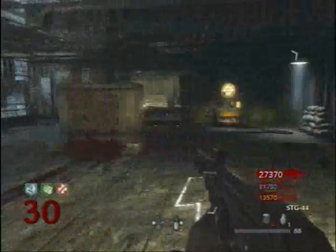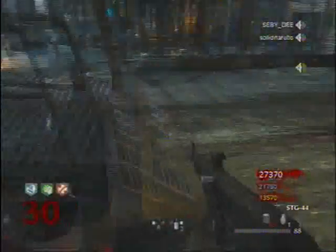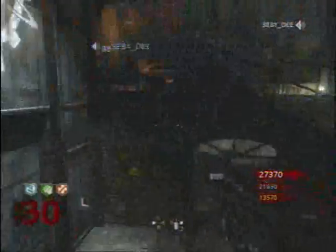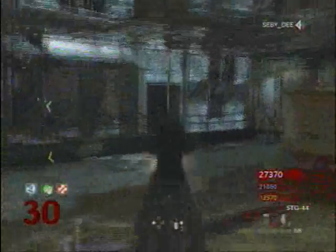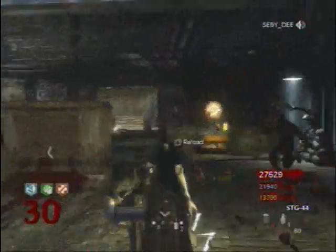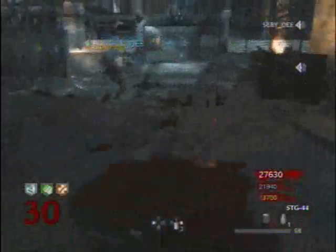It will disable electrical equipment such as dot sights and other certain equipment. It will make the enemy screen a little bit blurry, just like in Modern Warfare 2. It will disable dot sights, thermoscopes, and thermal lenses, and it will remove the enemy HUD as well. Basically all the stuff that an EMP would be expected to do.